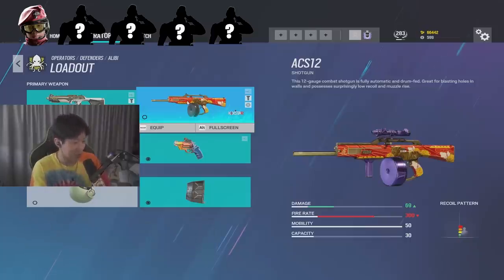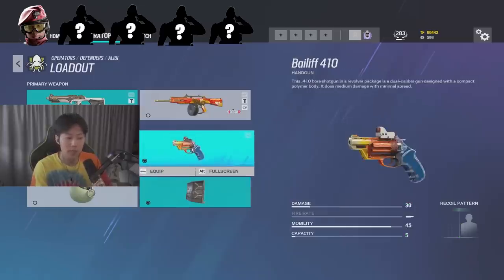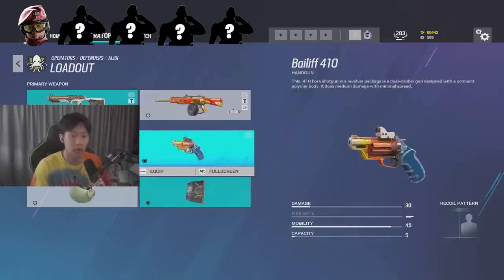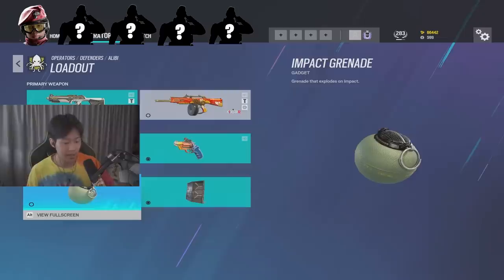The AC is good for rotates sometimes, but the kill percentage is not very high with it. I would always recommend you run the Bailiff. The reason I don't say the Keratos, even though it has a lot of damage, is that the Bailiff lets you open up hatches and make rotates and lines of sight. I'd recommend running impacts if you already have a shield, in case you're really going to roam.